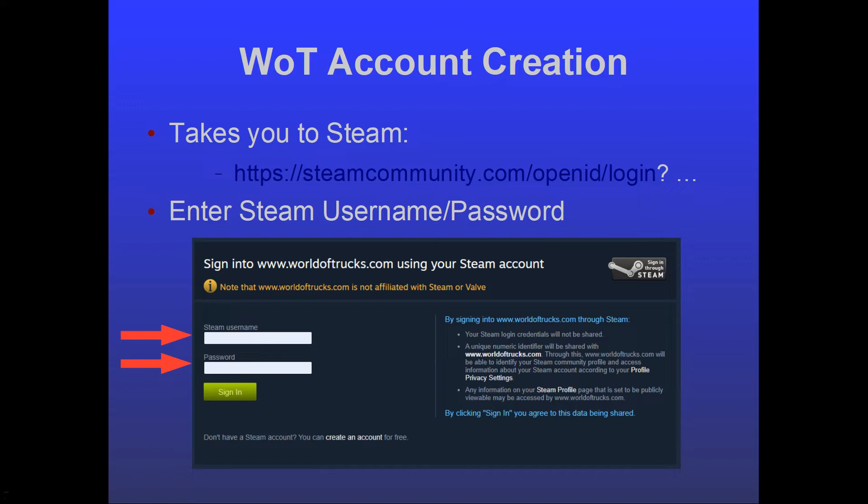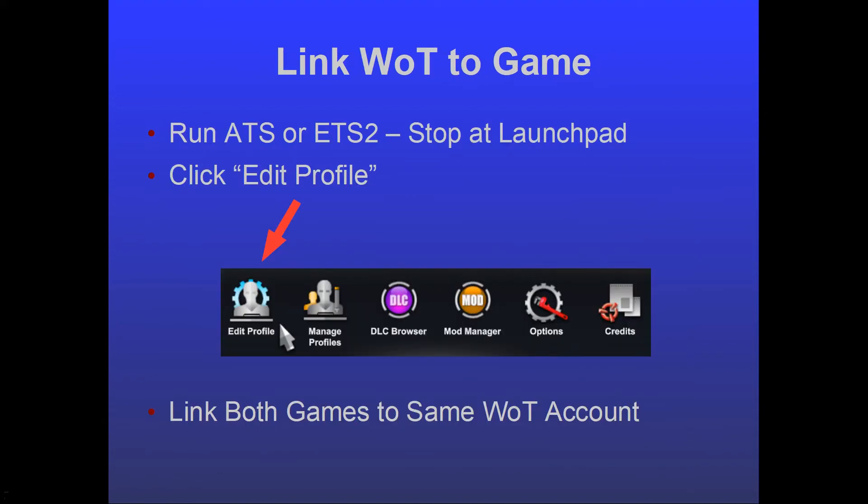On the Steam community website, you enter your Steam username and password. When I created this presentation I did not want to add a junk Steam account or a junk World of Trucks account, so I stopped doing screenshots from here. At this point you hit 'Sign In' and then follow the prompts to create your World of Trucks username, password, and enter whatever other information it asks for. Once you've got your World of Trucks account set up, you need to link it to your game.